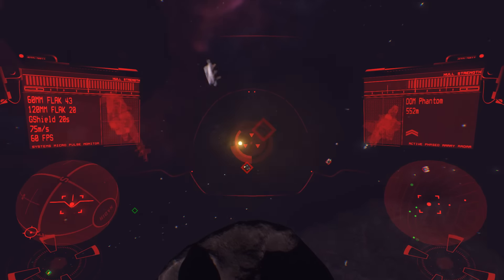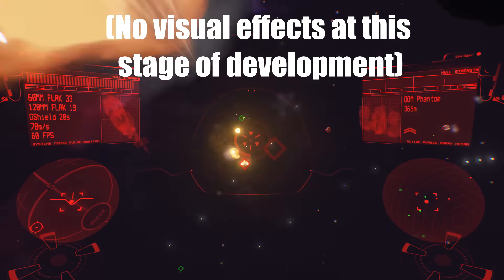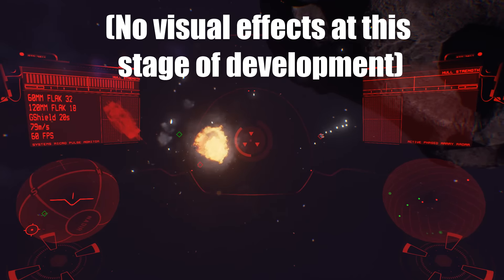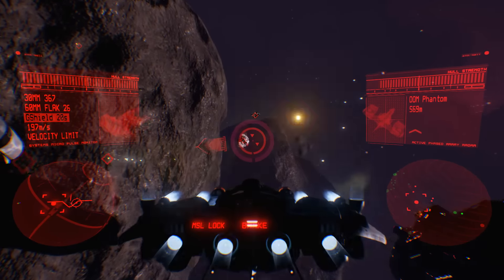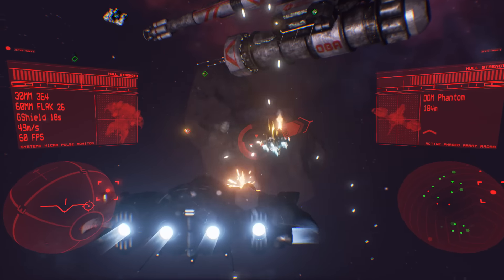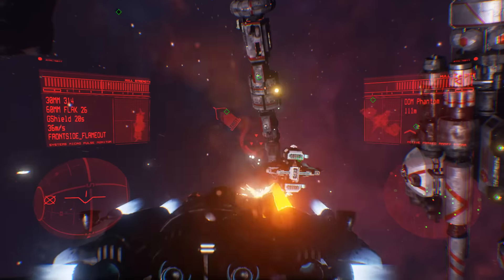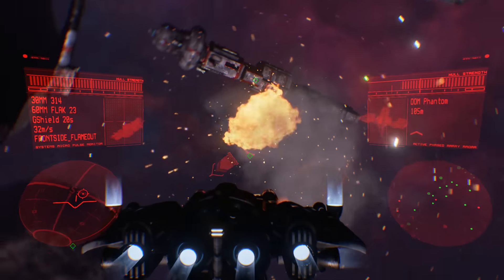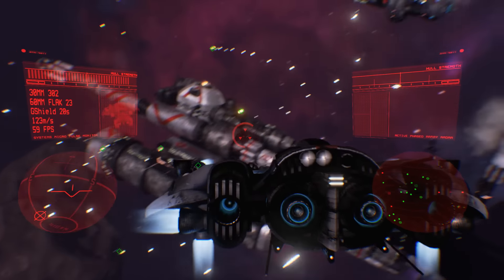Now obviously you do have some sort of defence with a magical gravity shield. Every ship has this magical gravity shield which can be activated for 20 seconds at a time, although you can turn it off whenever you'd like and it recharges over time. When this shield is up, guided missiles can no longer get a target on you, and every other ballistics weapon — your normal gun or the unguided flak cannon — also does significantly less damage. But whilst this shield is up, you cannot attack, which leaves you a bit of a sitting duck, or you can try and get out of the way.